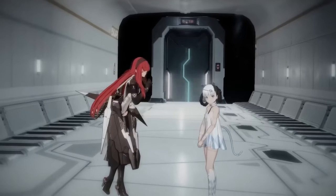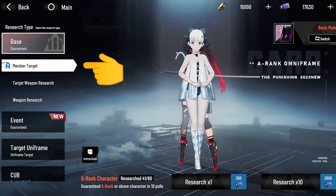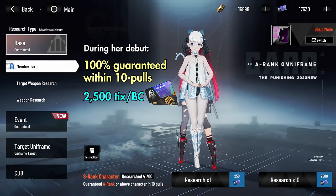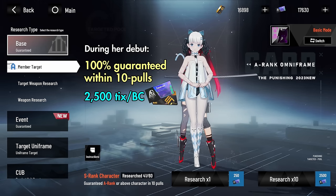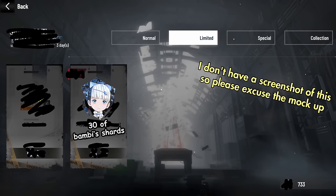There are two ways to get Bombinata. The first is through the base member target banner, where you can guarantee her in 10 pulls or less — that's up to 2500 BC or blue construct R&D tickets, depending on what you have. However, as I mentioned before, you can also get her totally free in the patch event shop.